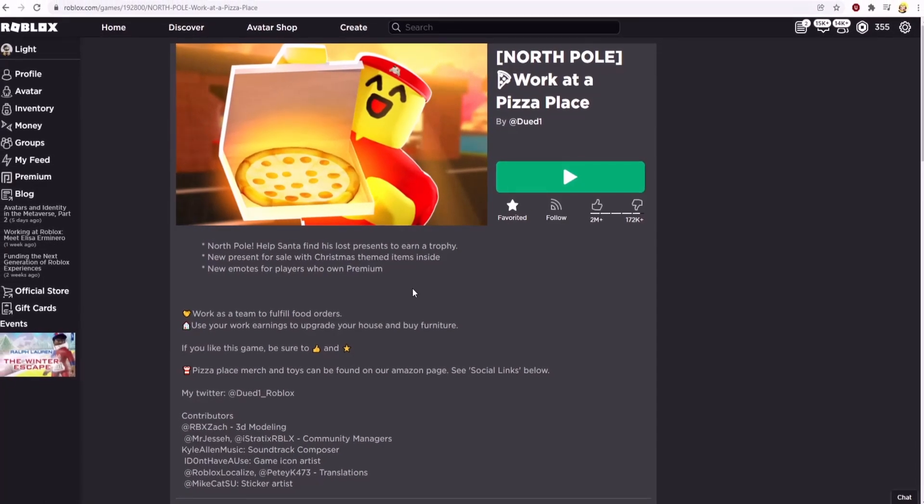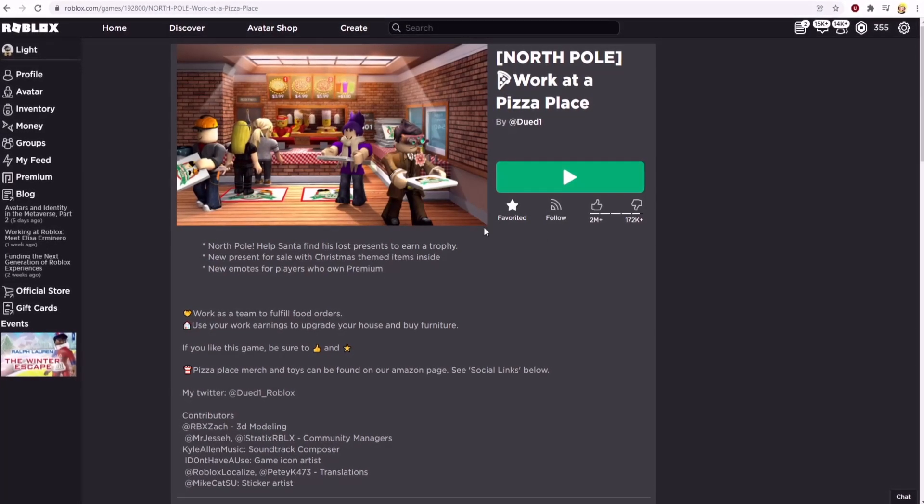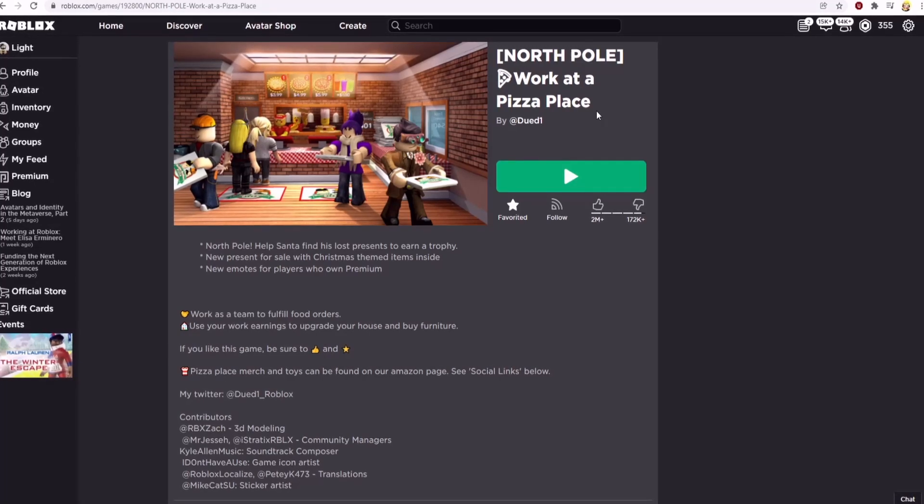Welcome back to another Roblox video. I'll be showing you how to get all 7 present locations in Workout at Pizza Place.